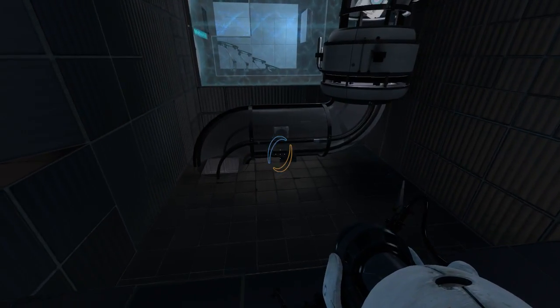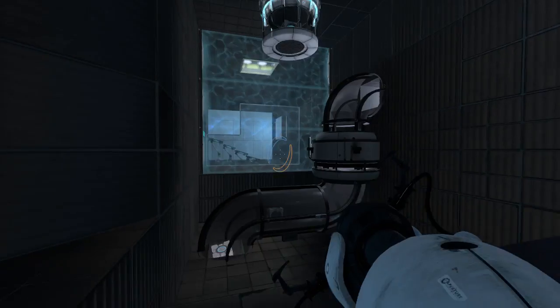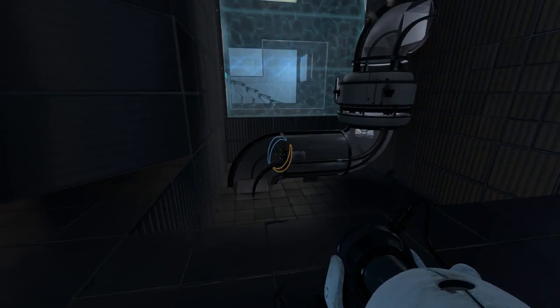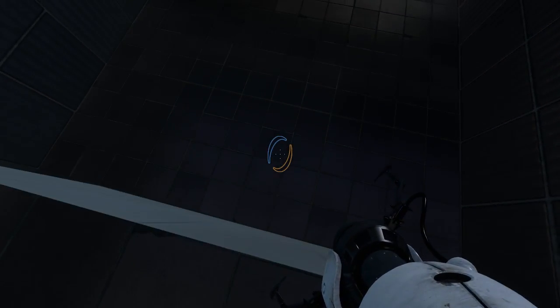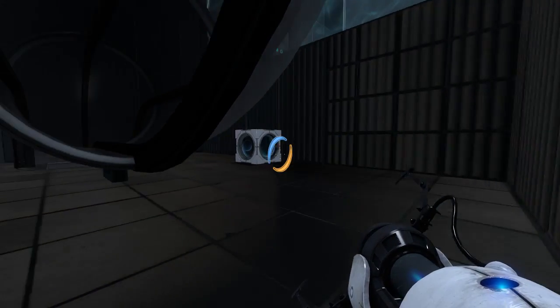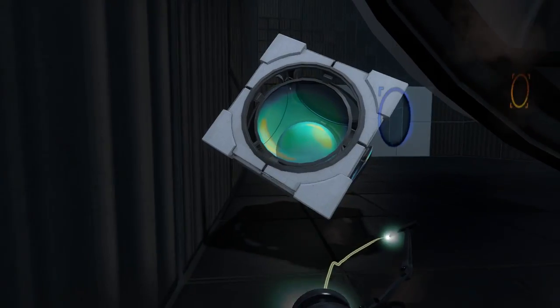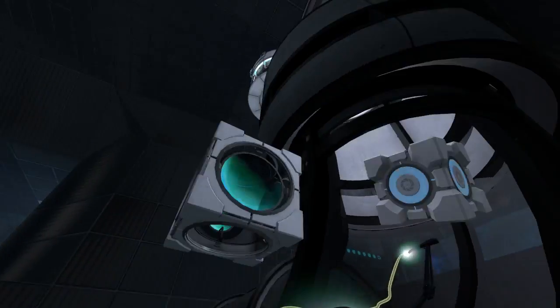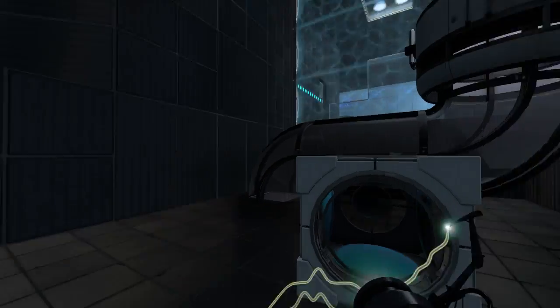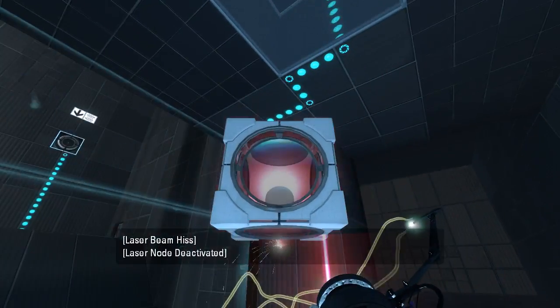What do we have over here? A bunch of vents, and is that a cube? I guess the cube dropper dropped it onto the vent and it decided to fall on that side. Why do I have to go around this thing to get this cube? That's kind of a bit annoying, but oh well. What does this do? Does this turn off the fizzler? Yes it does.